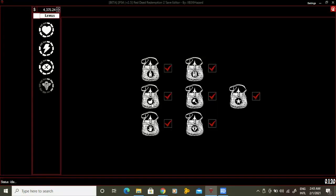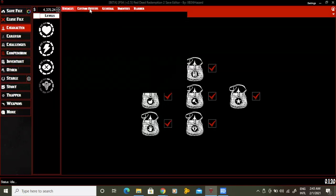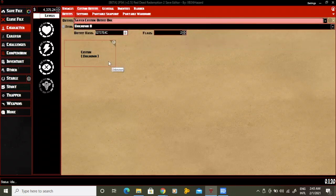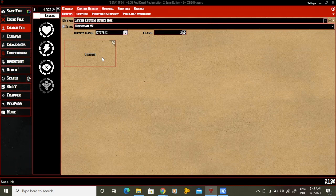When your save opens, go to the custom outfit tab. Click the drop-down box and then find the outfit you plan to modify. Directly below that, go to unknown 27, then click the custom button.